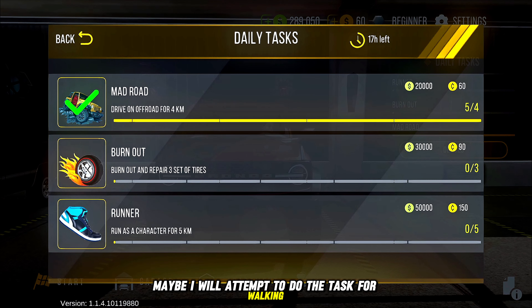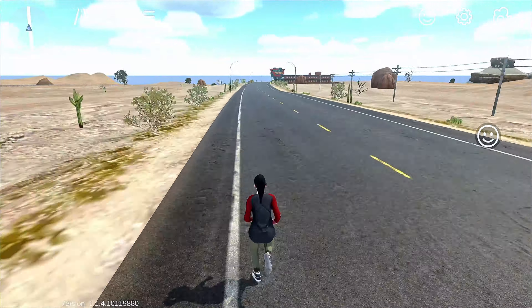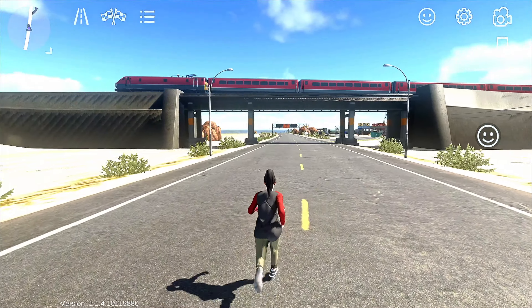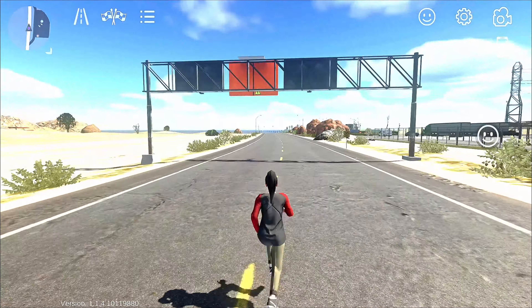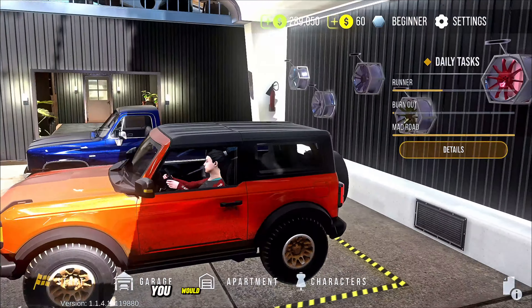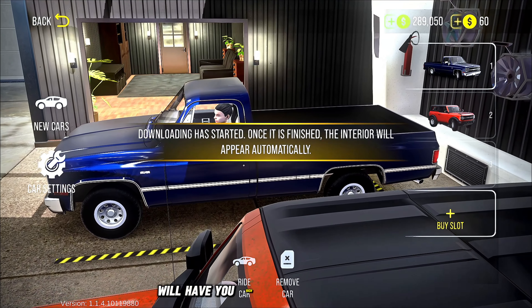Maybe I will attempt to do the task for walking this time — let's see if I can endure it. It was too long for my recording limit, but you guys can see that I could have completed this one as well. In total, you would be able to get 300 coins a day for doing these tasks along with 100,000 in cash. This along with the grinding process of races will have you rich in less than a week.